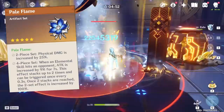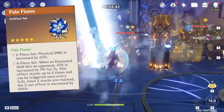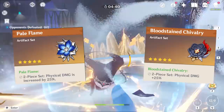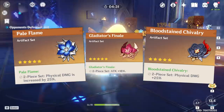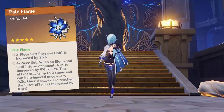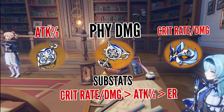For artifacts, the Pale Flame 4-piece set is the best choice for Eula. However, since farming a single domain is resource-intensive, if you're unlucky with the full set, a 2-piece Pale Flame combined with 2-piece Bloodstained Chivalry works well too. You can also use Gladiator's Finale pieces if those other sets aren't available, or mix either set with Gladiator's since claymore users benefit nicely from higher ATK percentage. The key point is you want physical damage as your set bonus, and the 4-piece Pale Flame is basically tailor-made for Eula's Grimheart stacking.